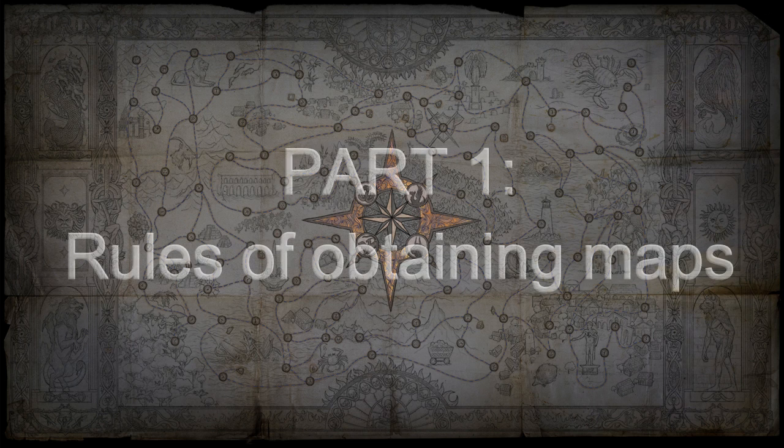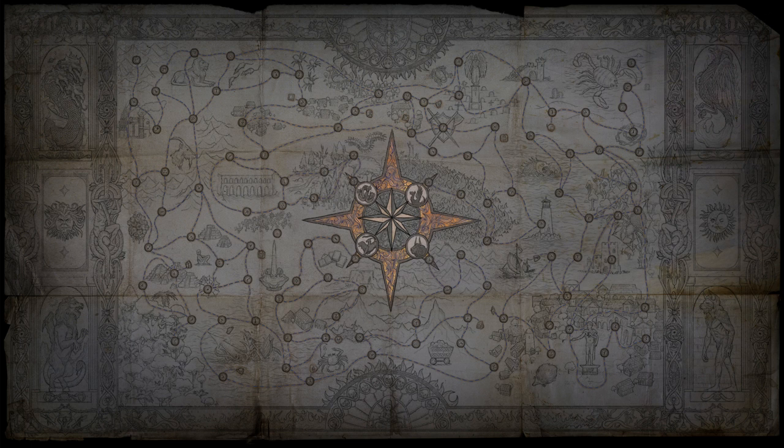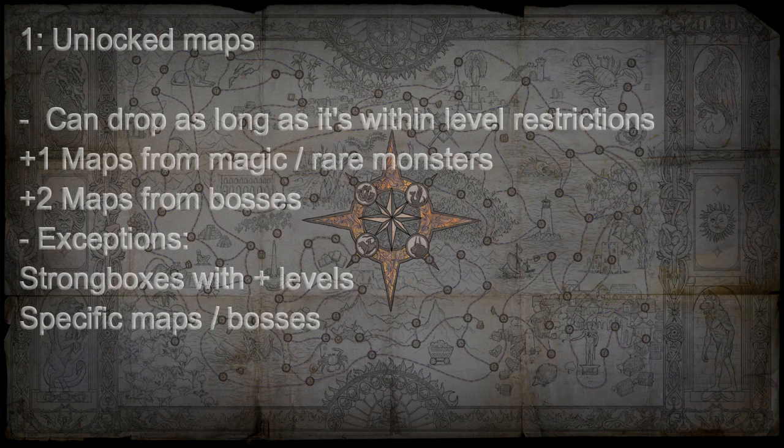Rule 1: Any map that is unlocked can drop as long as it's within drop level restrictions. Generally this means you will find maps up to plus one tier from magic and rare monsters, and plus two from map bosses. Exceptions to this rule are strong boxes with plus levels and specific map bosses such as Allmax Sanctum.